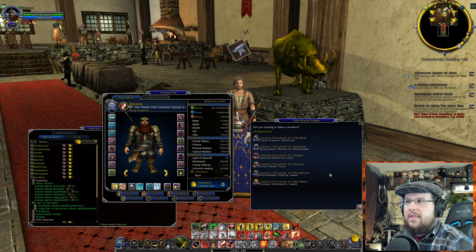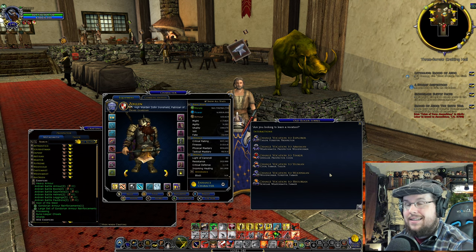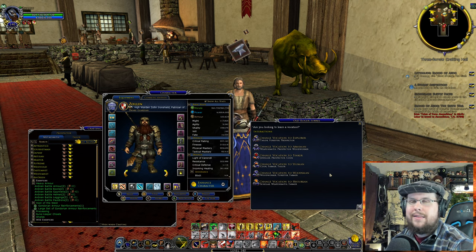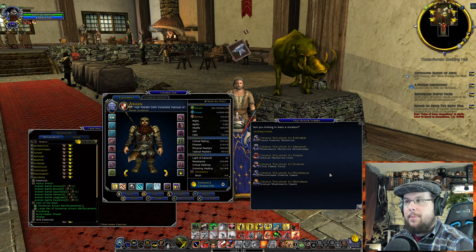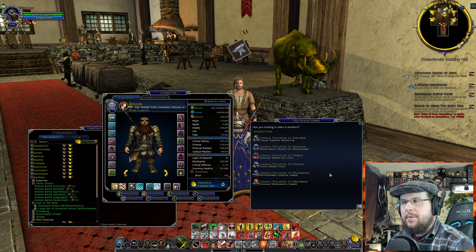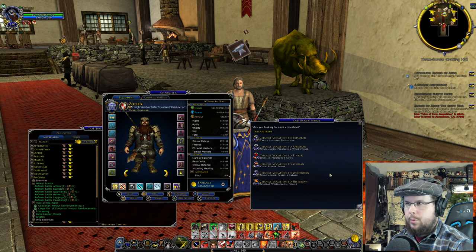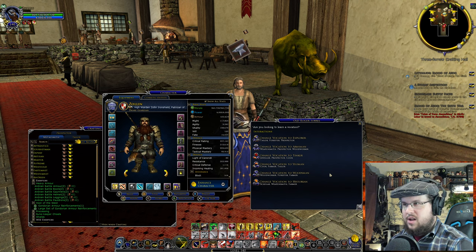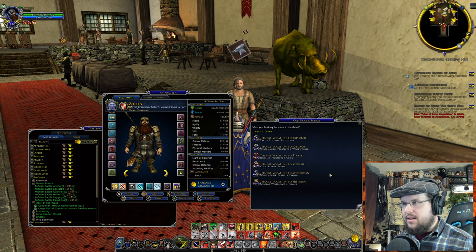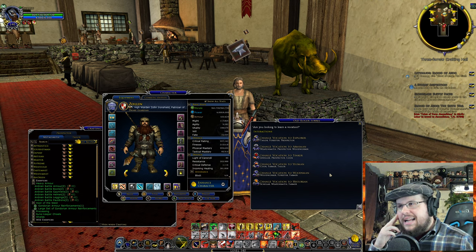When you go to the last one — Historian — this is the only one that has Scholar. Scholars are able to collect the scholar pickup items on the map — kind of like prospecting or the Forester. They're able to pick stuff up on the actual map and make scrolls that buff, which are always good. They also can make weapons and they're a Farmer. I highly recommend that your Lore Master is a Historian.